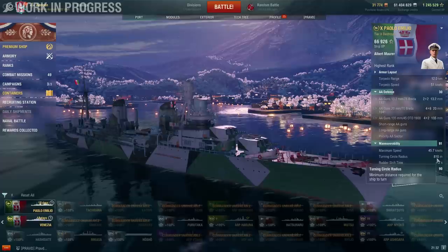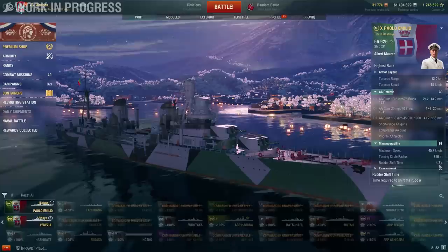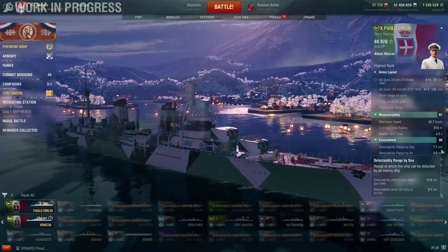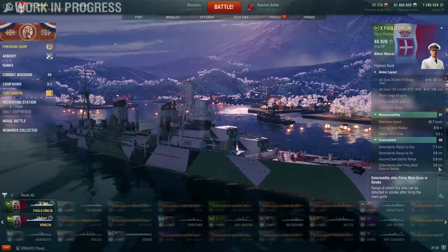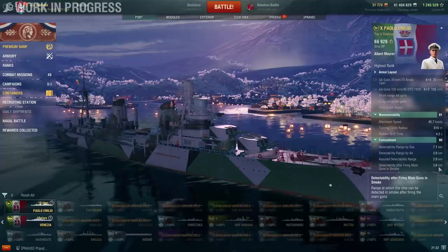The 810 meter turning circle is actually quite surprising because it's numerically worse than the Venezia's 760 meters. But a 4.2 second rudder shift is good enough to make the ship decently maneuverable — could be better, but for a ship based on a cruiser, these are very good numbers. Detectability is 7.1 kilometers by sea and a very good 3 kilometers by air. The important number is detectability after firing main guns in smoke: 3.6 kilometers. Because you have the rolling smoke, you can go full speed, use your smoke screen, and be covered without being detected, allowing you to play more aggressively.